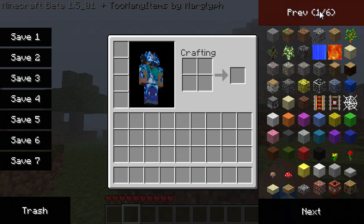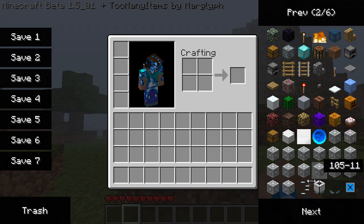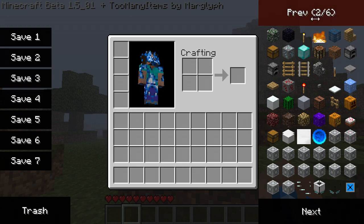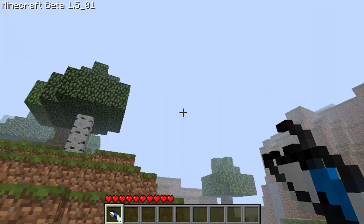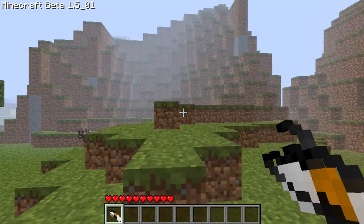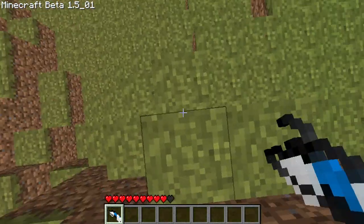Anyway, on to my first main mod which is Portal Gun. Portal is a pretty fun mod — it's not too many useful things but here are a lot of the blocks which come with it, and I'll show you a few of what they do. Here's the item — it has two modes but you only need one, as pressing G swaps it over to a blue portal or an orange portal. I'll fire the orange portal there, and the blue portal there. This works surprisingly well.